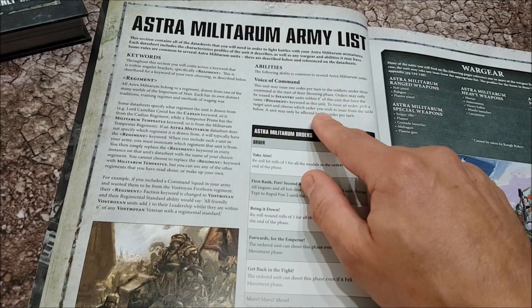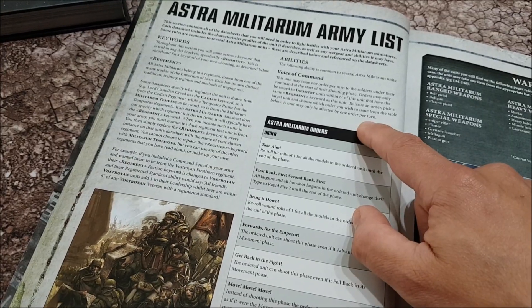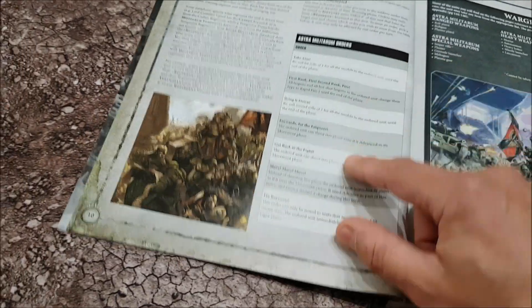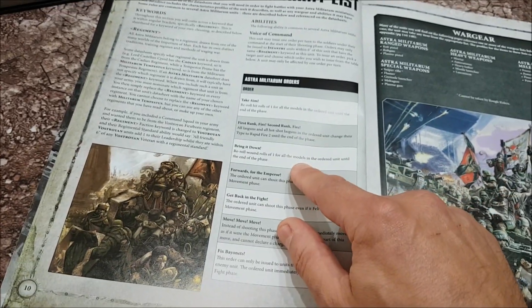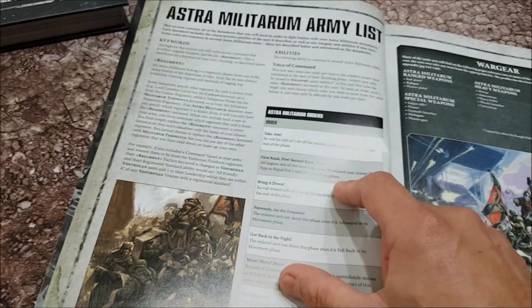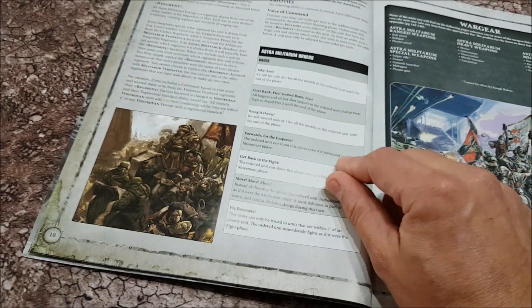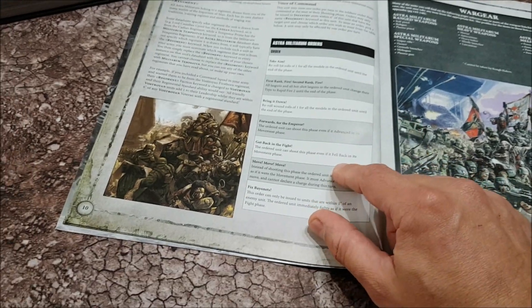The unit that receives the order may only be affected by one order per turn, but it's automatic now - it just happens. Take Aim lets you re-roll hit rolls of one, and Bring It Down lets you re-roll wound rolls of one. Bear in mind that sixes wound anything these days. First Rank Fire, Second Rank Fire gives two shots. Forward for the Emperor lets you shoot even if you advance. Get Back in the Fight lets you shoot even if you fall back.